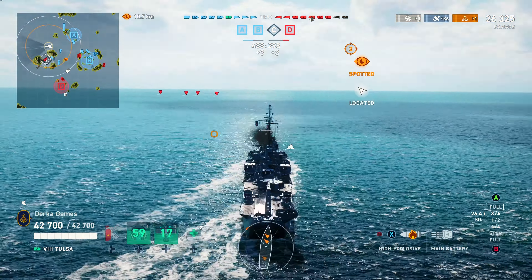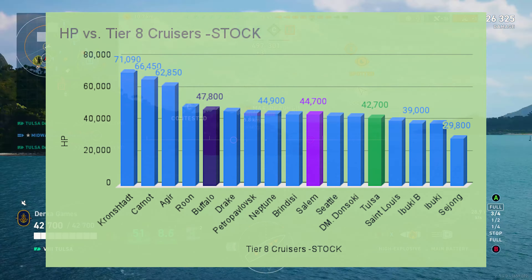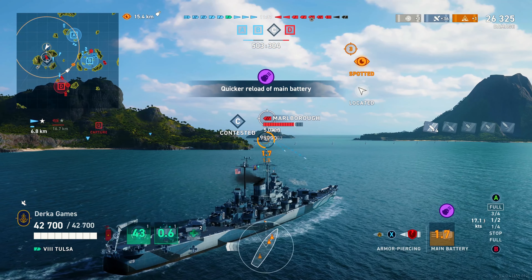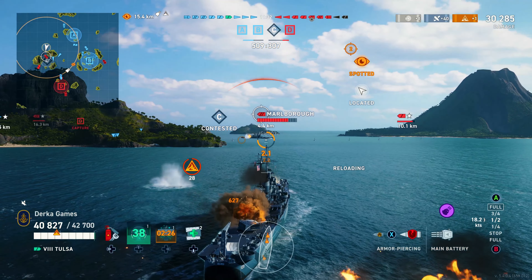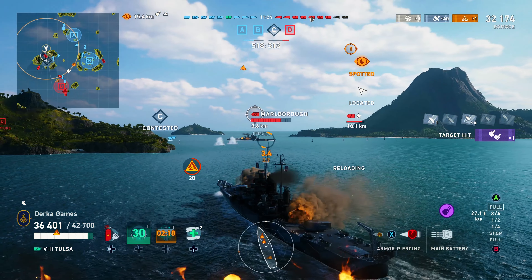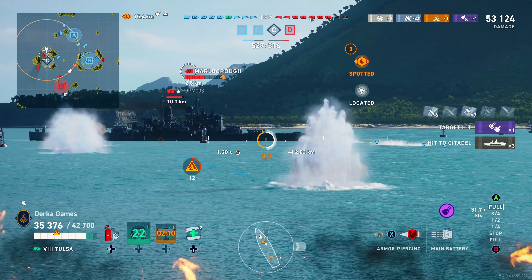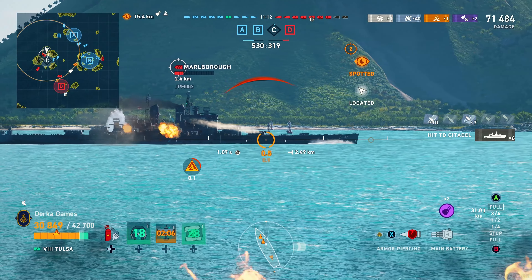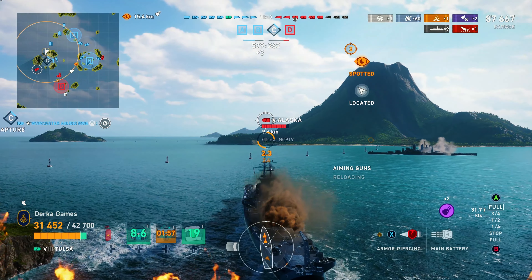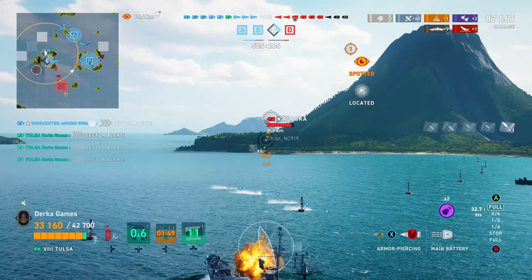After 15 matches in Tulsa, I started to wonder: should I just play the Buffalo? Honestly, after looking at the stats, it's a fair question. Buffalo is going to be a little more resilient than Tulsa, and on paper more resilient than Salem too — but of course Salem is a little busted with a superheel and 30mm deck and upper belt, so Salem is hands down the best American cruiser at the tier. Tulsa does have a decent armor scheme — mostly 27mm — so I can bully this Marlboro. Since he's shooting AP, there's really nothing he can do. With his big massive citadel, it's easy to punish him broadside. Alaska is on the edge, so we still have to be careful — those improved pen angles on the Alaska's 305s can be very dangerous to Tulsa.